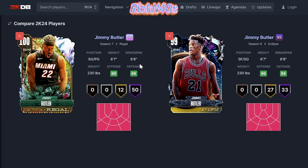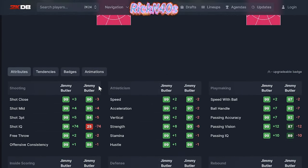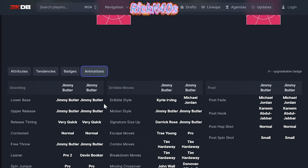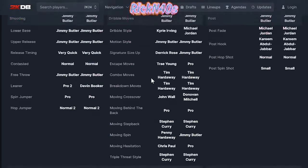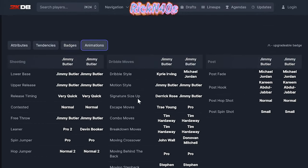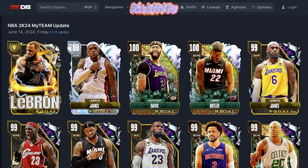If we put this Jimmy Butler side by side with his older Jimmy, his Eclipse Jimmy — 163 attributes difference. That's crazy. It is a 100 overall card. The signature size-up is Derrick Rose, and Trae Young Escape. He still has Steph Curry moving step back — that's tough with the same jumper. It's definitely an upgrade.